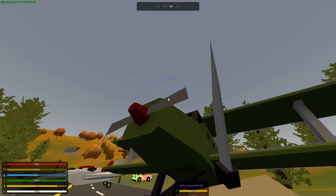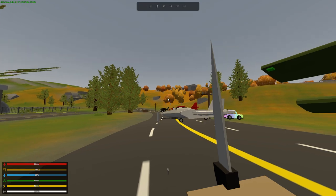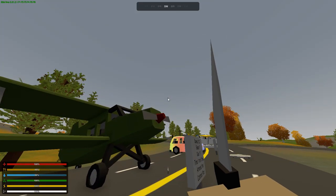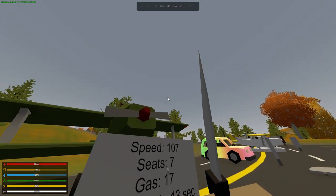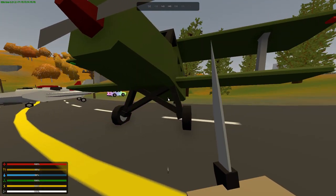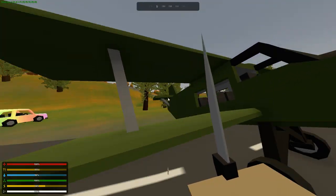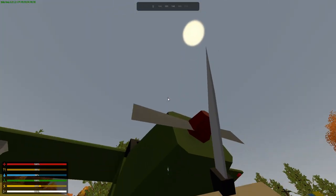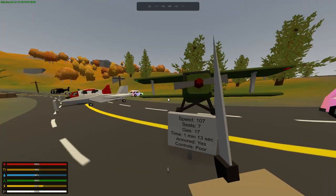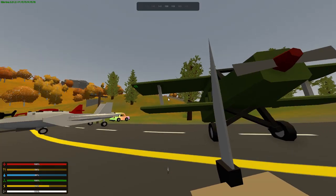Something to know: with helicopters, it's the blades on top hitting something that causes an explosion. With planes, it's the rotor on the front. You can smack the wings into trees and the vehicle will be fine, but the second you hit that front rotor, the whole thing explodes. That's what makes planes a little easier to fly than helicopters — they're more forgiving.